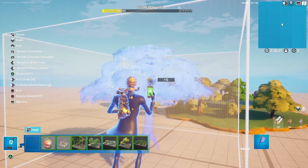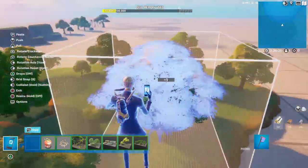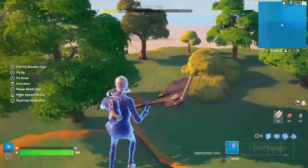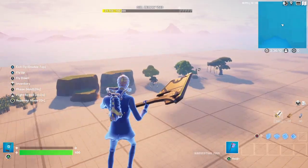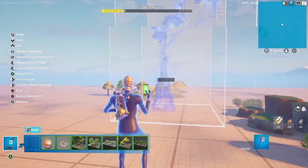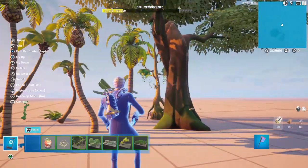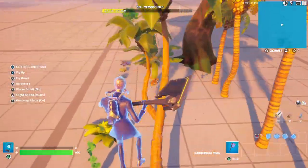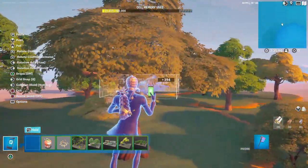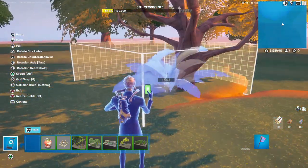I'll continue to put stuff around. This is a very small spot right now, but if you want to make it bigger just get a bigger builder area. You're going to grab one of the different kinds of trees — not just a big normal tree — and make them really big and place them around.